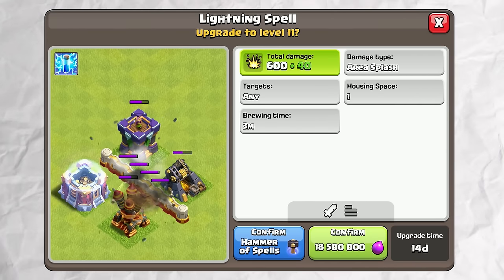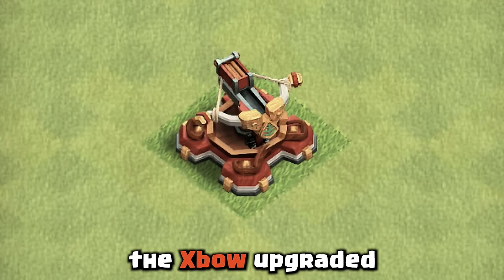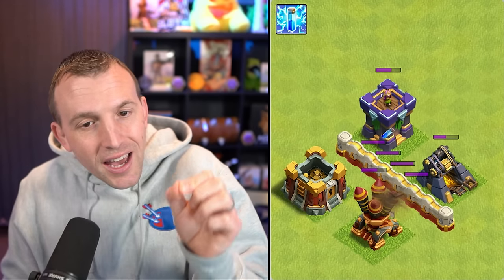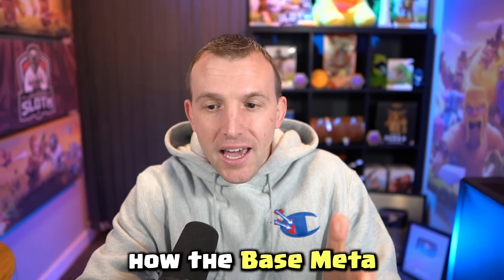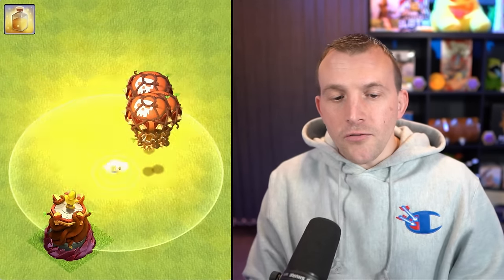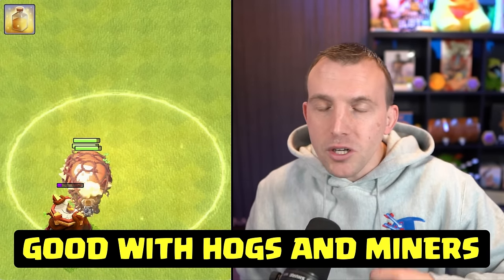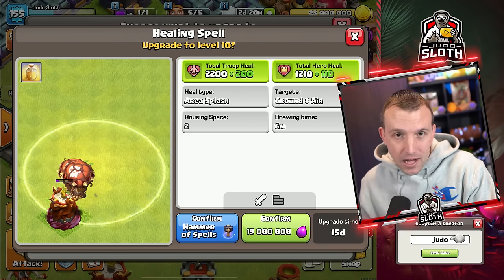The Lightning Spell might not seem like much, but when you think about the upgrades we have had — the Expo upgraded, no Scattershot, no Inferno Tower — so Lightning Spells might come back into play. We will have to see how the base meta adjusts, because there are some nerfs coming up, and one of them impacts the Rage Tower. The Healing Spell, based on your strategy, could very well be one of those top priorities if you're more of a Hog Rider or hybrid-style attacker. A lot of the meta at Town Hall 15 didn't really utilize the Healing Spell though.